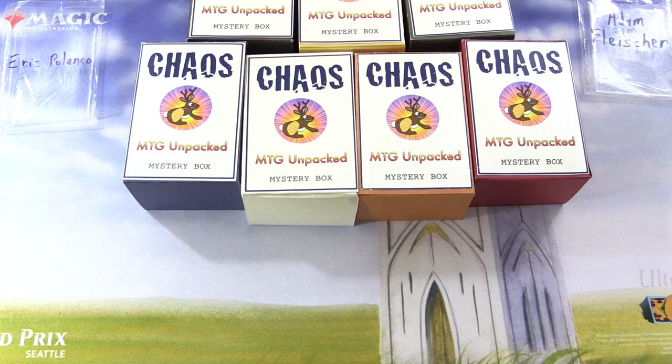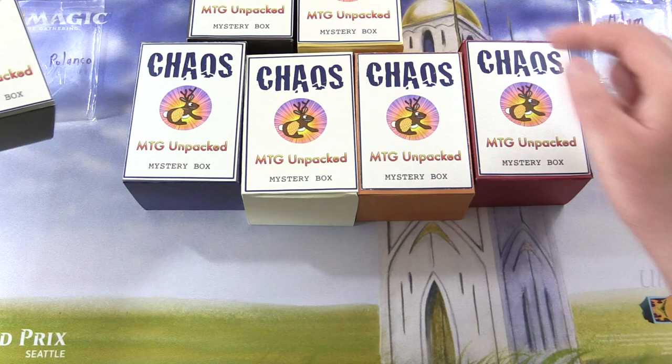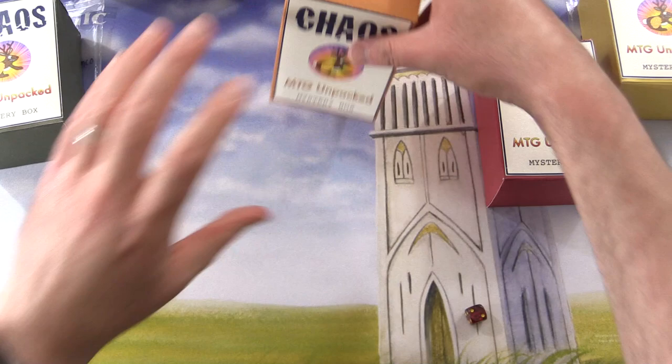We're going to roll one through three, four through six for each row. We get a two — first row, one through three. Lost the dice, roll again — six. So we'll grab this one here. And then we have one through six, so let's roll — number two. That one goes to Adam and the rest we will open in future episodes.